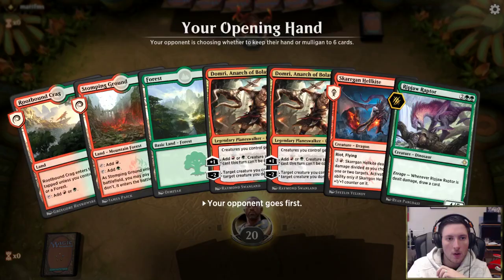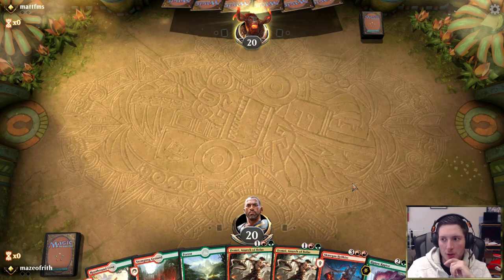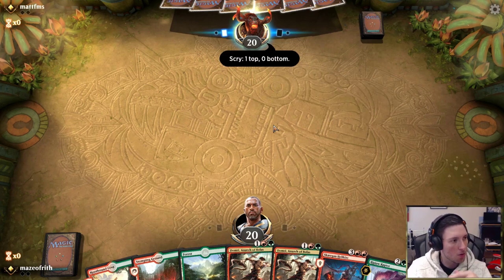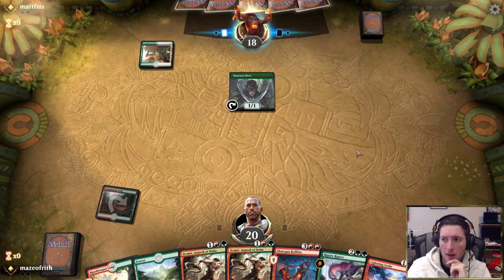We're back for another game with Gruul Midrange. This is an interesting hand — it doesn't have any early-drop creatures, but it does have 3 lands, 2 Domris, and some fat. I do like this hand. Hopefully we draw something to make it all come together — something like a Growth Chamber Guardian. Maybe a Llanowar Elf would be okay. Lightning Strike is acceptable — at least gives us a two-mana play. I prefer our two-mana play would be able to set up to protect Domri.